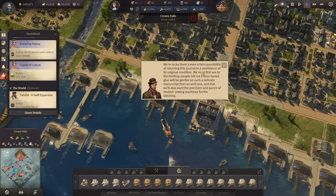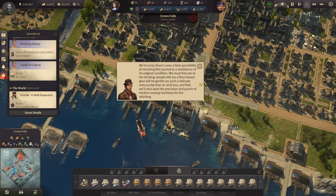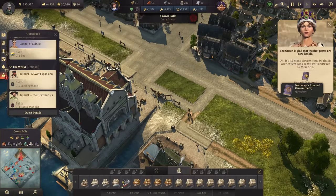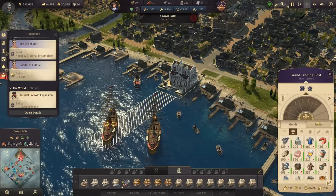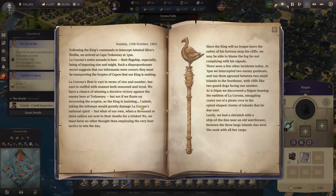Sail to the art restorer and collect your reward - there's even a faint possibility of returning this journal to its original condition. We must first see to the binding; a flower-based glue will be gentler on such a delicate manuscript. We deliver it and get a legible Nadasky Journal. Now we need to read it - it basically tells us the story of what happened that day: a Sunday, the 13th of October, skirmishes between the king and La Corona's fleet.